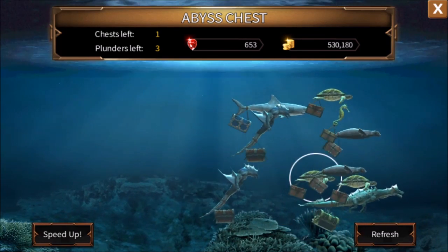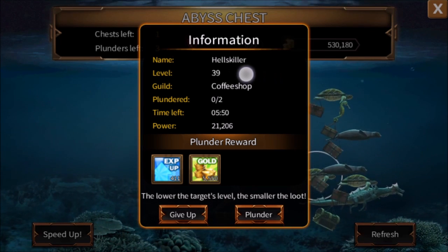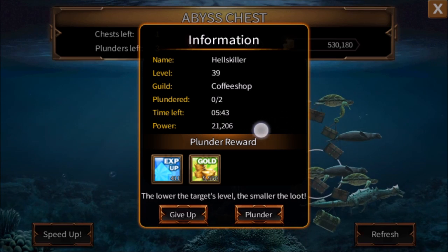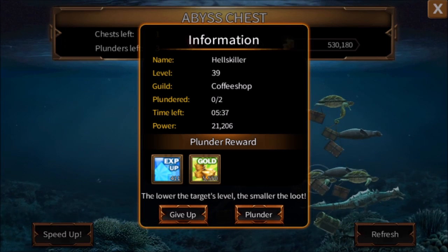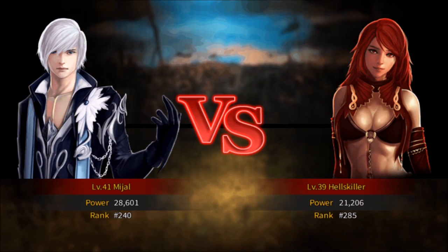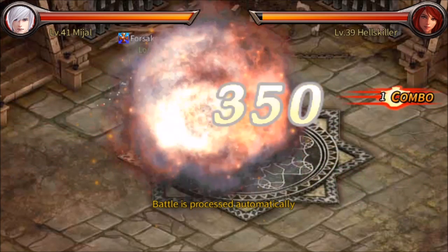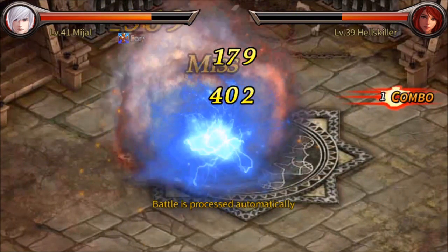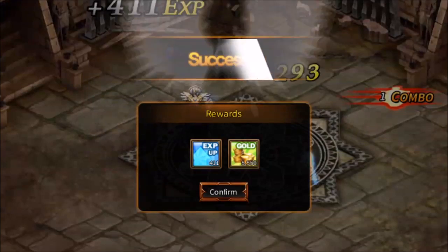You can also tap other creatures and plunder a certain number of them per day. You need to look for somebody who is within nine levels of you, has not been plundered twice yet, and is less power than you, because we only get the daily reward for three plunders if we win. Just like an arena battle, it will automatically run a fight. I don't have to touch the screen or do anything. If you do this three times, you will finish another daily, plus earn some gold and experience.